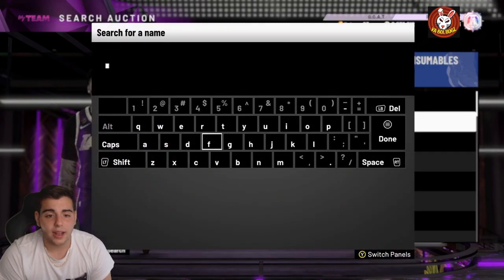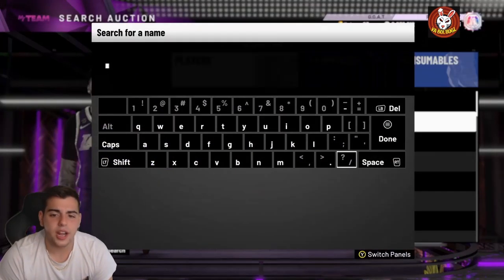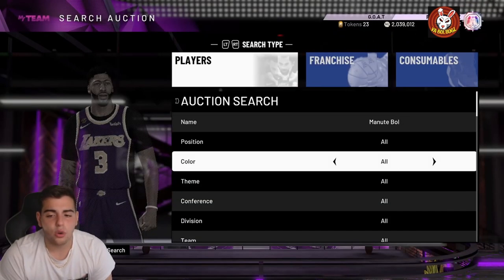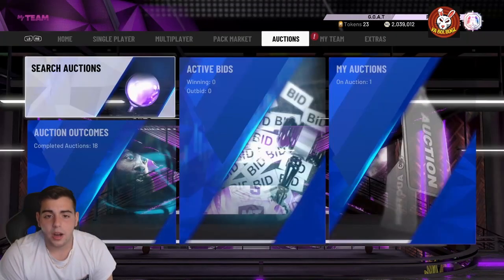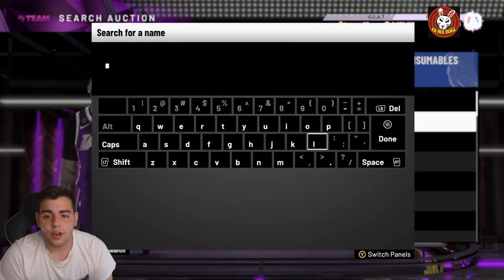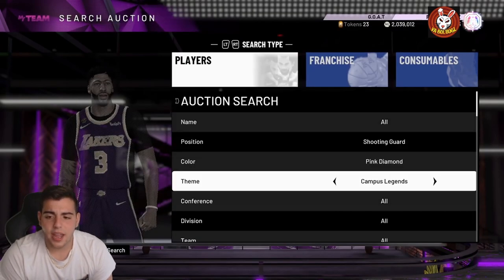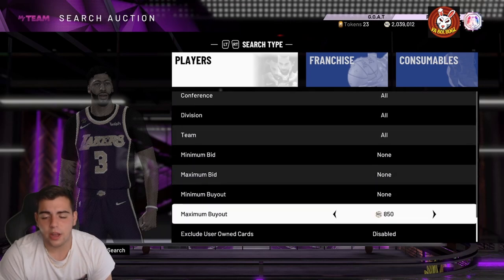Contracts are around 20,000 MT — hopefully we can make at least 20,000 MT right there. Dwyane Wade — yes, he's short, but he's still one of the best point guards in the game. Another thing I noticed with MT-making methods: I'm gonna show you some other ways to make MT, not only off the dynamic duos.